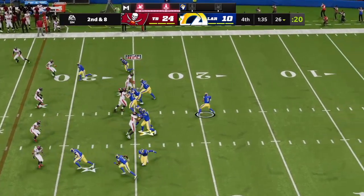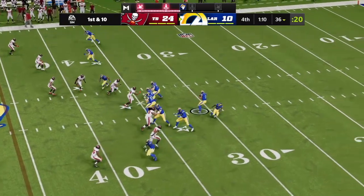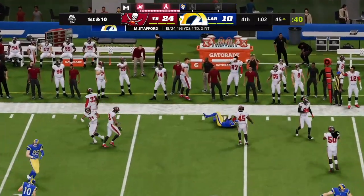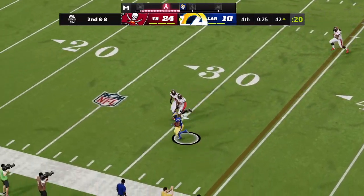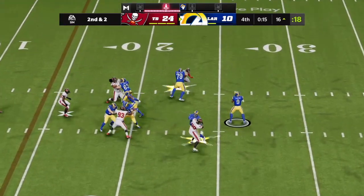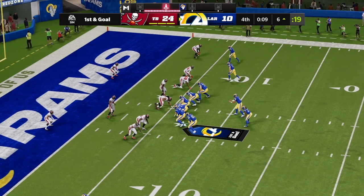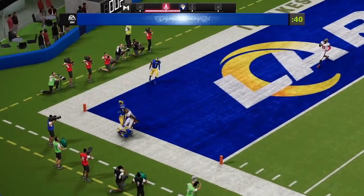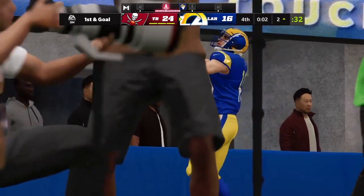After the interception, Brady converts the two-point conversion and they add on to their fourth quarter lead. Stafford throws on second down and hooks up with Woods. Stafford on first down — caught by Jackson — corralled out across midfield. Throwing again on second down, Stafford swings it out wide to Henderson, just a few yards shy of the red zone. From the gun, Stafford finds Henderson again. Going to the air, Stafford throws — it's caught for a late touchdown, but probably too little too late. It would take a miracle of epic proportions to pull this one out.